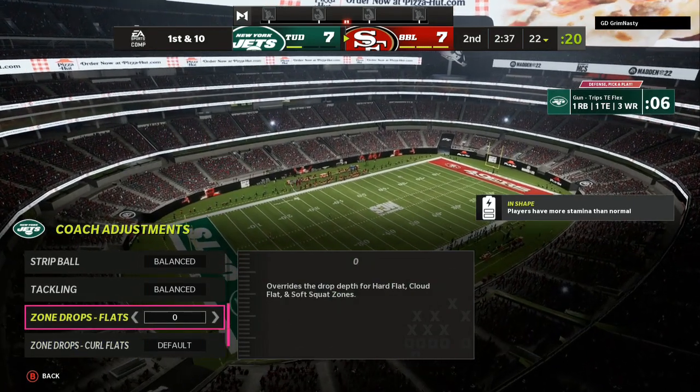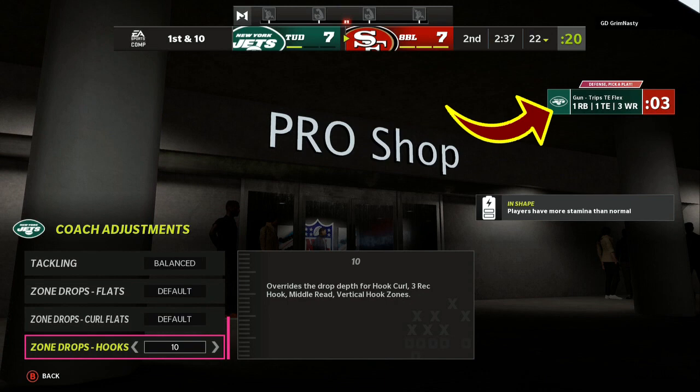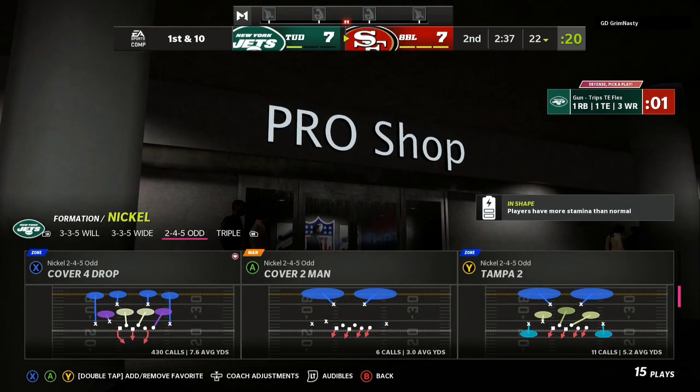I am in the Chicago Bears defense — super fast blitz, lockdown defense. We are going against gun trips tight end flex first off in the video. Watch the full video. I'm going to give you a step-by-step breakdown. We're starting off with zone drops at 10 yards — that's for the yellow zones. Everything else is default.